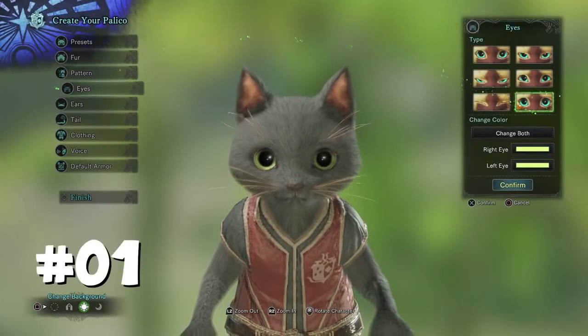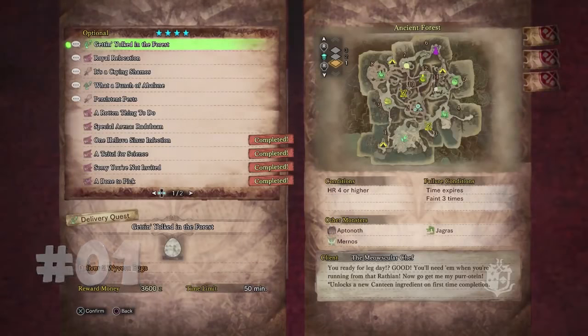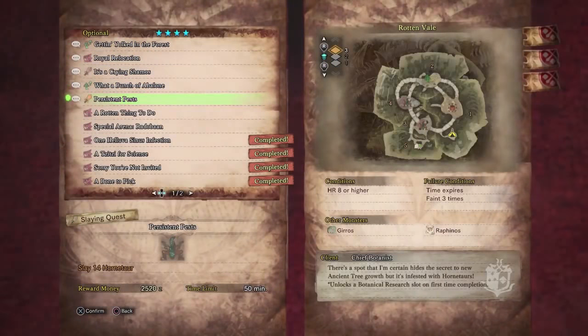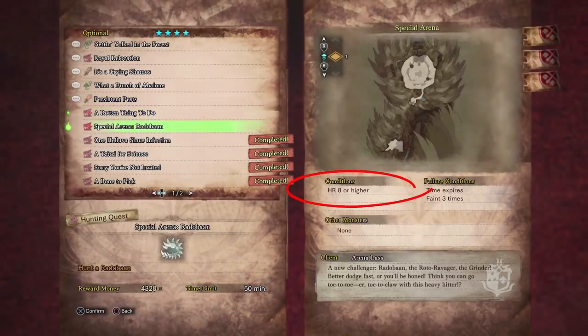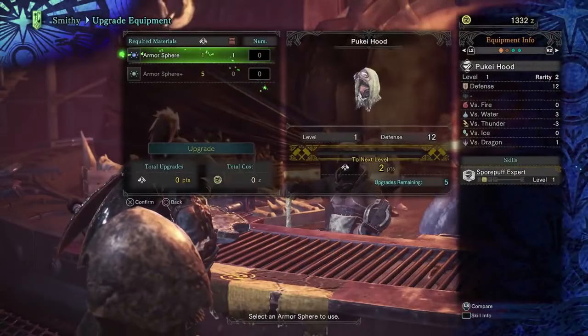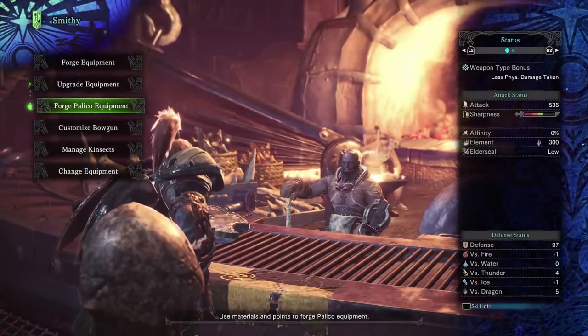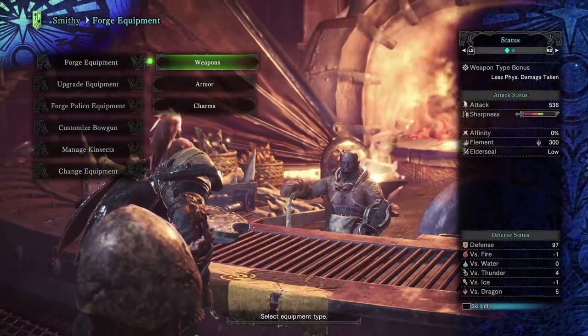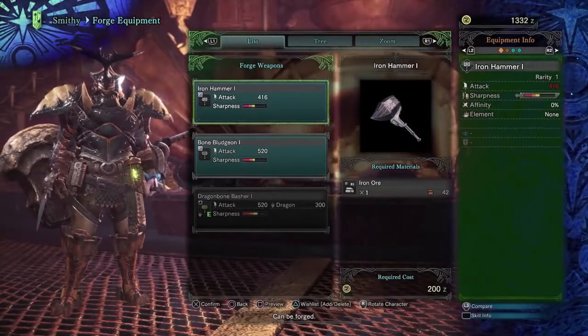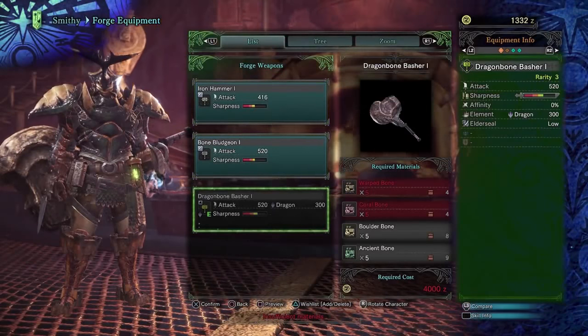While your Palico cat does level up, the only number for your main character that will increase is your hunter level. This will open up restricted hunts when playing with other players, and the higher your number is, the more access you'll have to other hunts. As far as character progression goes, this comes from your weapon and armour upgrades. Farming monsters repeatedly will net you monster parts that you can use to upgrade your weapons and gear even further and increase those stats.